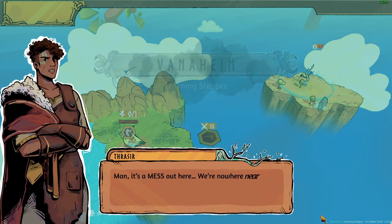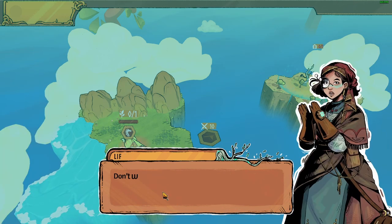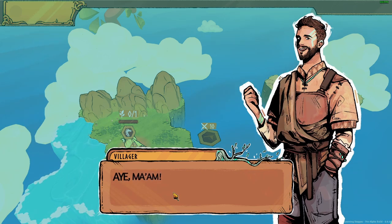Learning the steps, man, it's a mess out here. We are nowhere near our destination but we're ready. Out of fuel — don't worry, trust. Picking up an energy signature in the song here, there must be a sapling nearby. Seems like that's our only option for refilling. Everyone spread out and look for the storage. Aye aye, man.